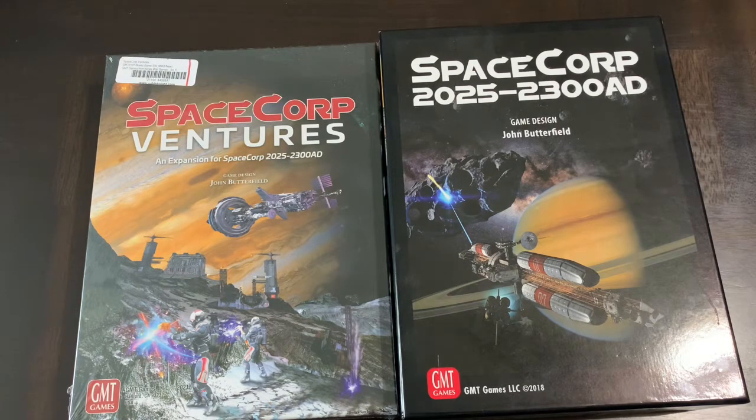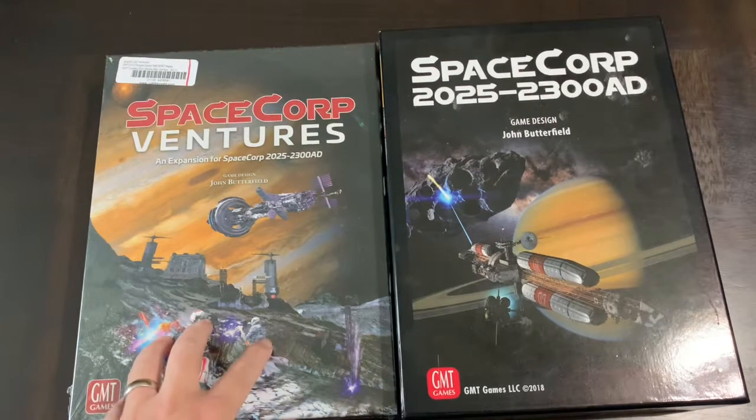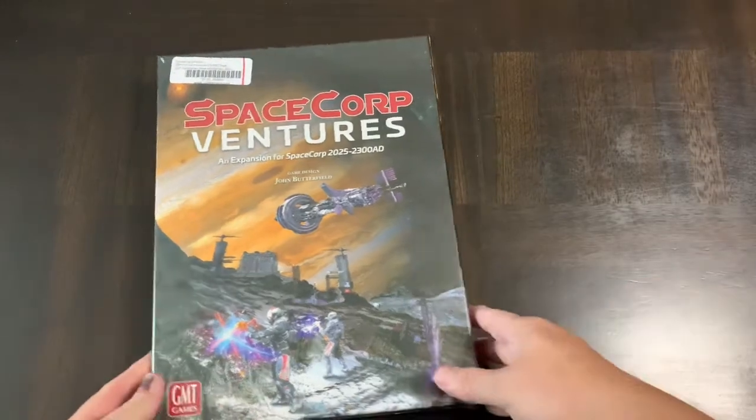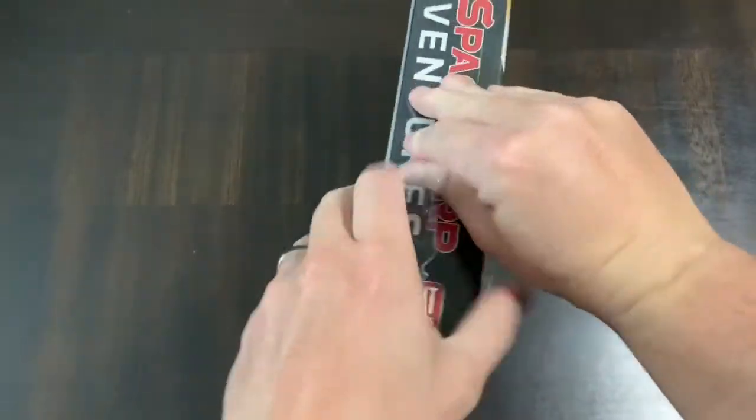Everybody plays from basically the same type of board, and the cards you collect over time are what separates players. What Space Corps Ventures brings is unique corporations — I think 14 in this box — that play differently and have different abilities, adding asymmetrical gameplay. It also keeps with solitaire-friendly roots: out of those 14, I think 10 have flip sides for solitaire play. There are also some new cards included.